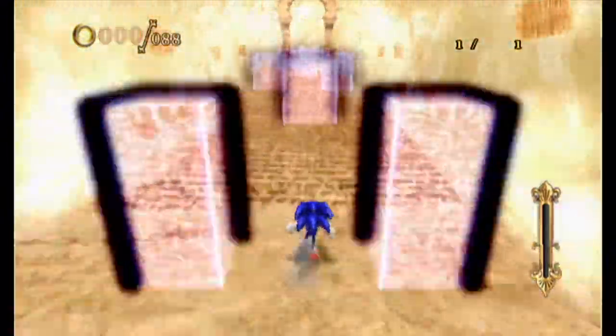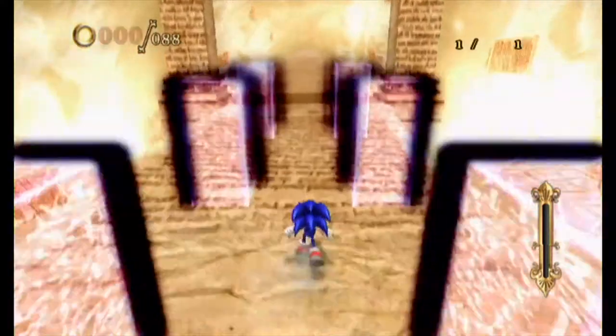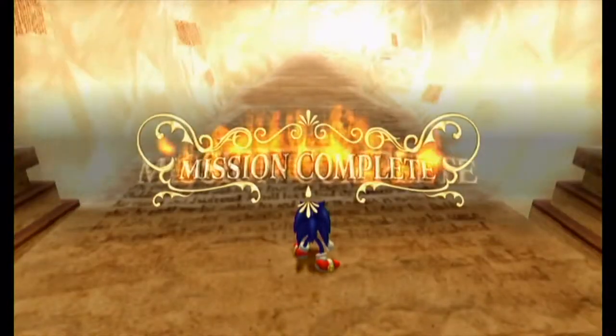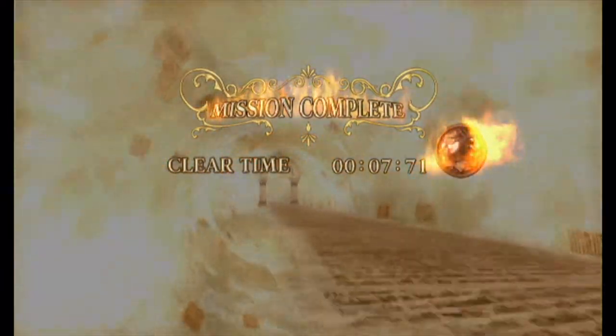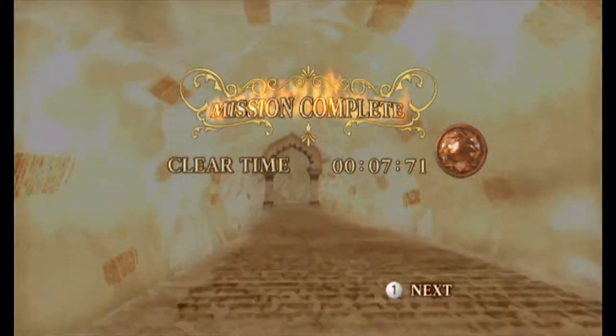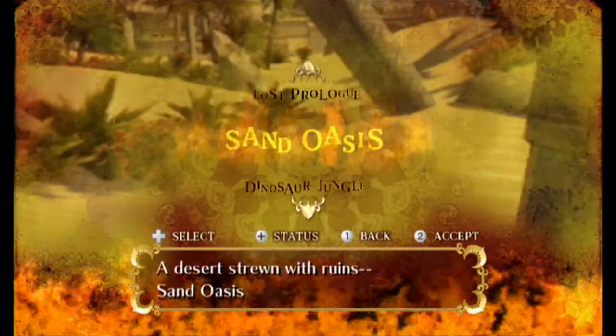Alright guys, welcome back to Let's Play Sonic and Secret Rings. In the last episode, we went in and saved Sinbad from his cage, and really just did a little thing before that of doing a little race and a tutorial. In this episode, we're starting off with another tutorial for Rocket Boost. It's a better version of Mini Turbo — a lot better version, in my opinion, because that was faster, like a lot faster.